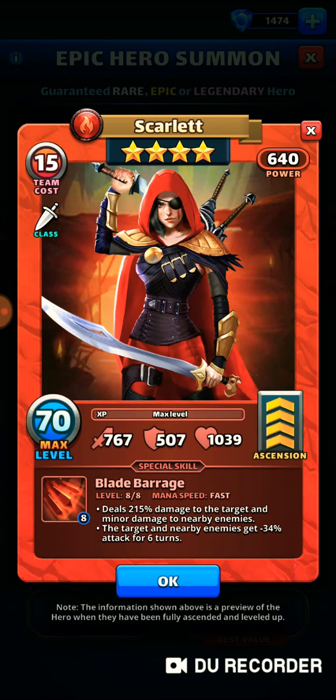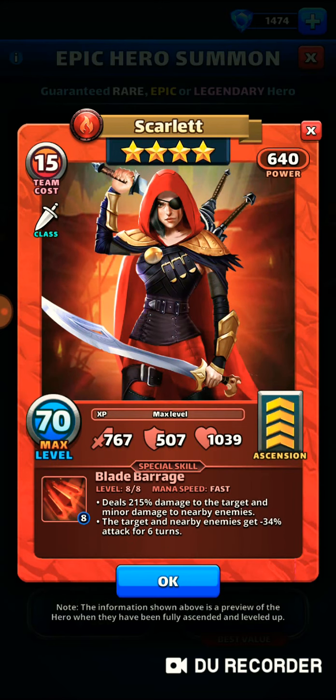Let's get into her special skill, Blade Barrage. With a mana speed of fast, if you can get Blade Barrage level 8 out of 8, the first thing it's going to do is it deals 215% damage to the target and minor damage to nearby enemies. The second thing it's going to do is the target and nearby enemies get negative 34% attack for 6 turns.